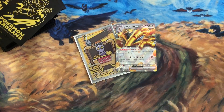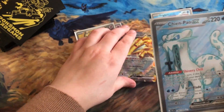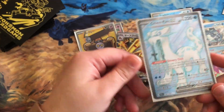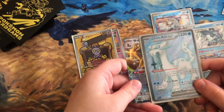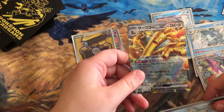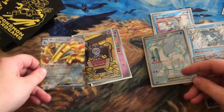I really want to try pairing Gold Dango with Chien-Pao, because Chien-Pao's ability Shivery Chill lets you get two basic Water Energy from your deck. You'd be able to gather Water Energy into your hand, then swap into Gold Dango and discard them to do a lot of damage. That's the game plan.